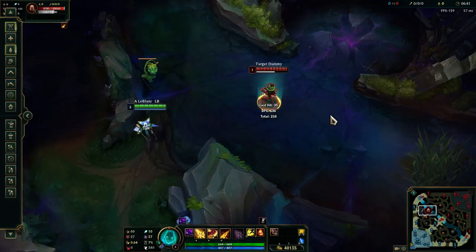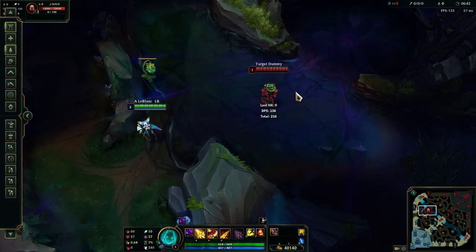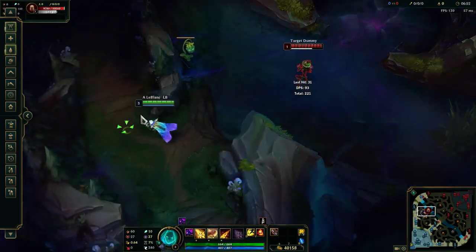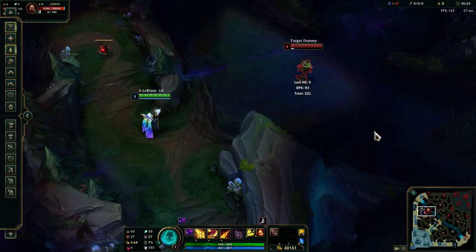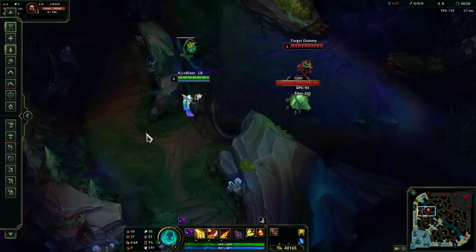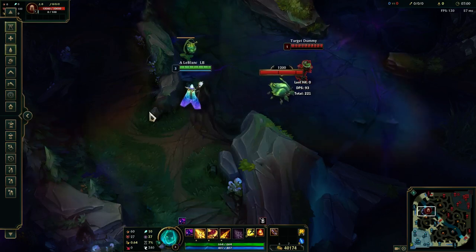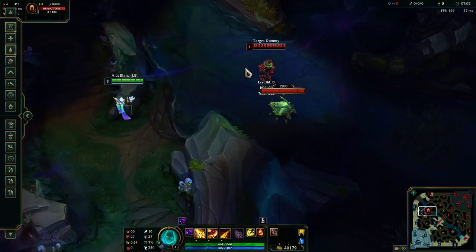The next combo is E, W, Q. If you're in range to land your E, you may as well just cancel the E animation with your W like this — you press E and then quickly press W and then press Q. You do this combo if you're in range to land your E because it's faster than using your W first.